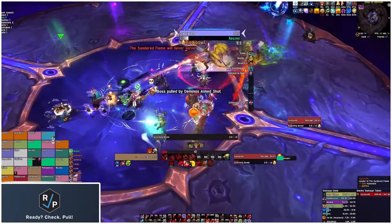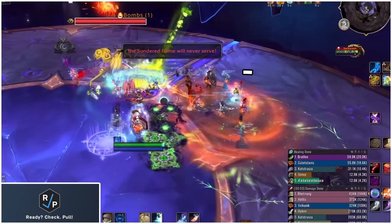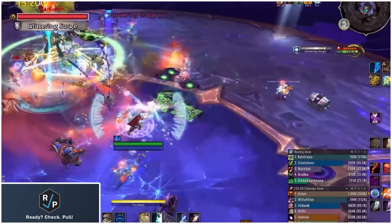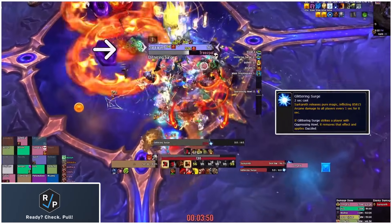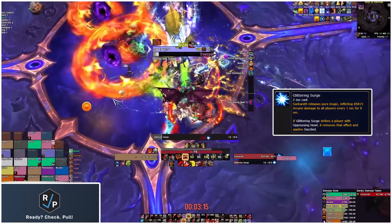You start off by pulling the boss slightly off-center to the right side and have range loosely stacked around the outer edge to bait the fire swirlies, slowly rotating around the inner circle as they spawn. After two swirlies, the raid should try and get closer together because the boss soon channels Glittering Surge, which does a ton of raid-wide damage and needs a healing CD or two to survive.